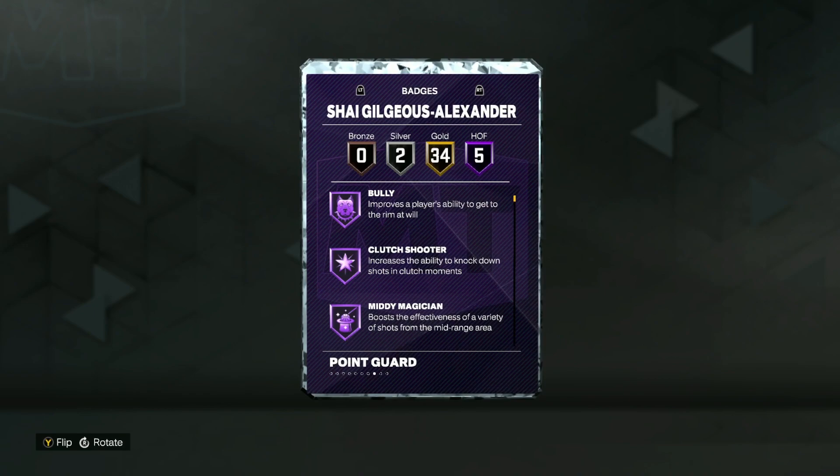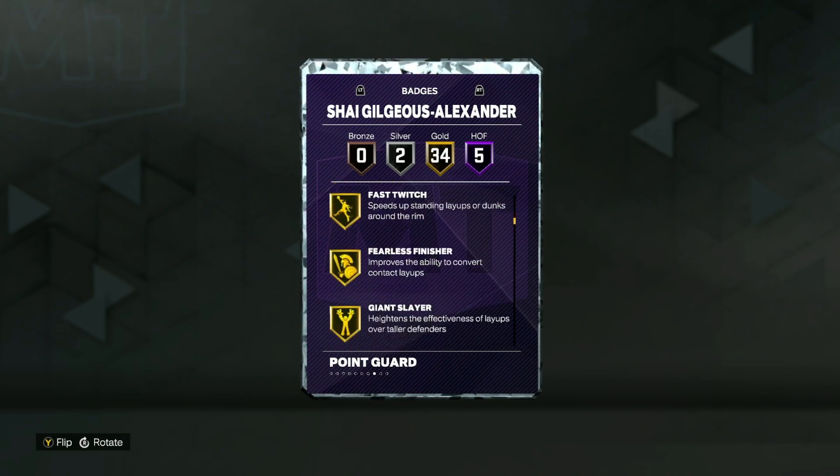Looking at his badges, he does have five on Hall of Fame, including Bully — which is really nice to have on your point guard who's 6'6" — Clutch Shooter, Mini Magician, and then the two most important Hall of Fame badges, in my opinion, Clamp Breaker and Quick First Step. Those are must-have badges to be one of the best point guards in the game.